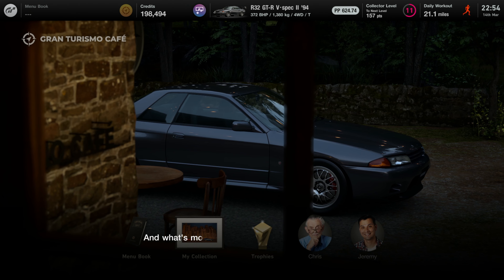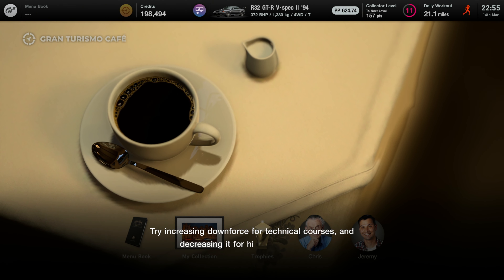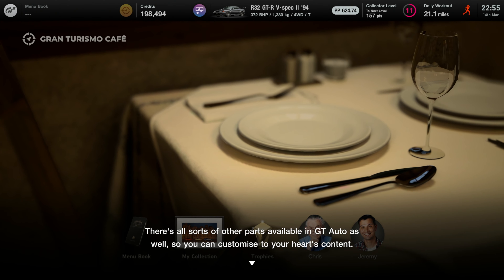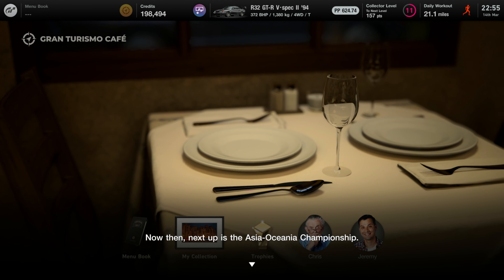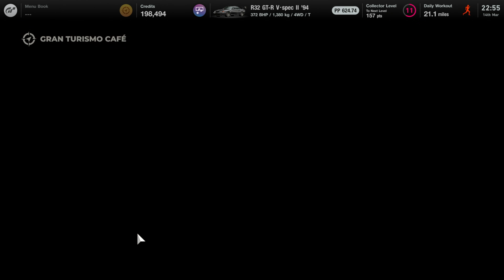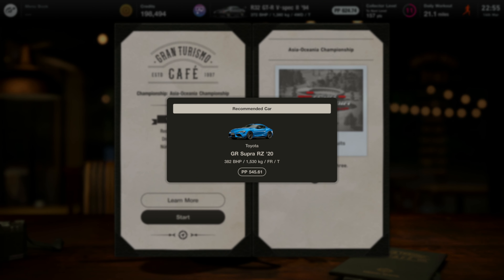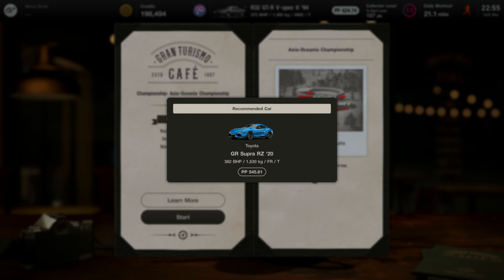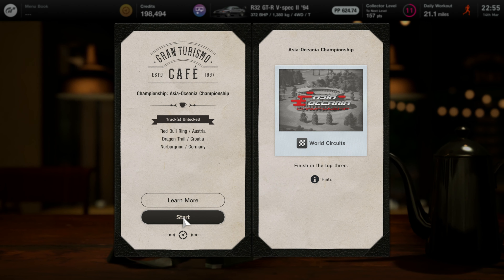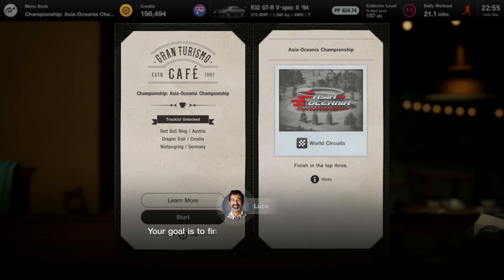The car looks completely different with that custom wing. It will allow you to adjust downforce — you can adjust rear downforce by going to aerodynamics in car settings, try increasing downforce for technical courses and decreasing it for high speed. There's all sorts of other parts available in GT Auto as well. Next up is the Asia Oceania Championship — it's time to put your tuned-up baby to the test. We got another three-star roulette ticket. So the recommended car is the GR Supra RZ20. We've got the Red Bull Ring, Nürburgring, and Dragon Trail to be unlocked after this, which is awesome.